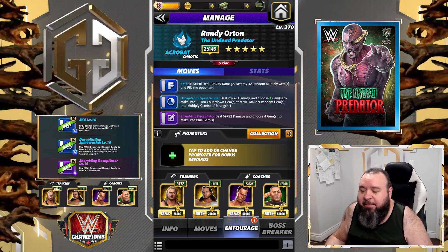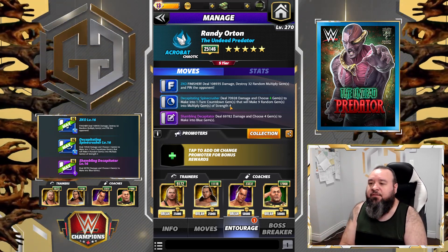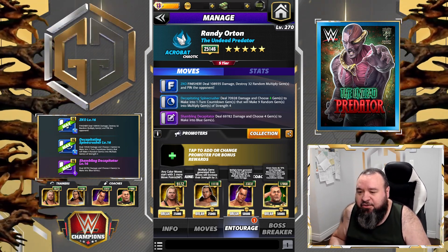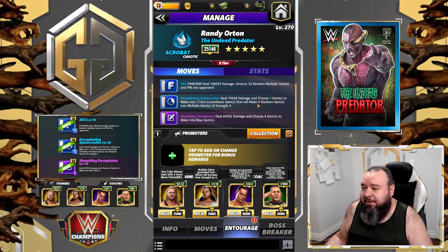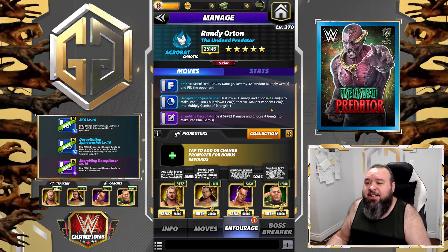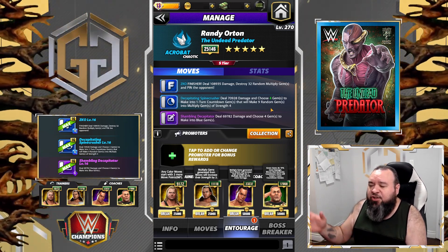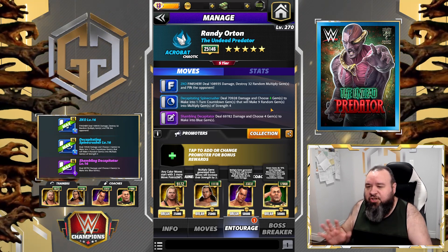Second trainer, I went with Matt Hardy to boost the strength of the multiply. You could go with Demon Balor to increase the damage of the multipliers, or Jimmy Uso to add a one-turn countdown. For me, I went with Vetsina to get that extra fourth one — otherwise you're only making three. Three times nine is 27 and we're destroying 32, so I need more. If he destroys one of those countdowns you're down to two, doing only 18. So you really want to maximize the multiply gems. You don't need too many because if you have 40-something you're still only destroying 32, so a fourth gem is fine.